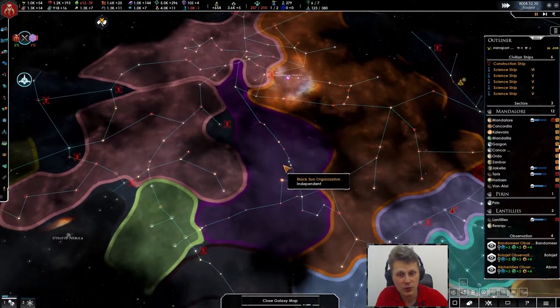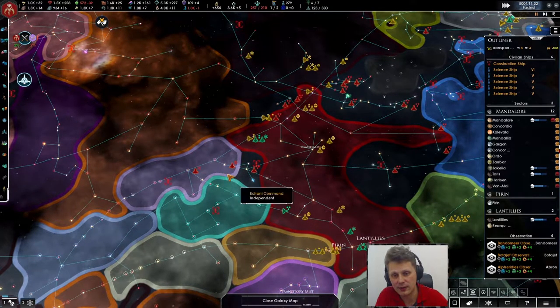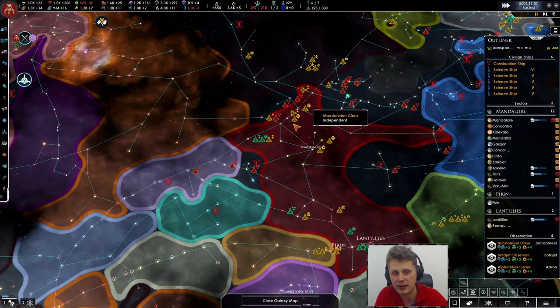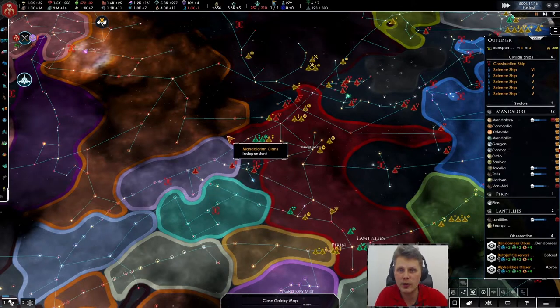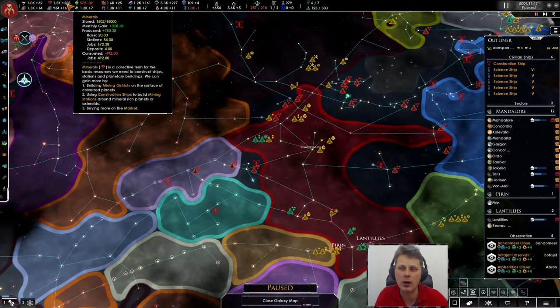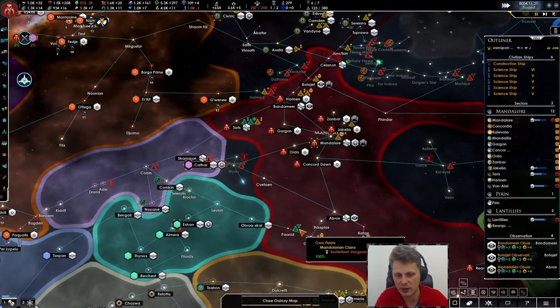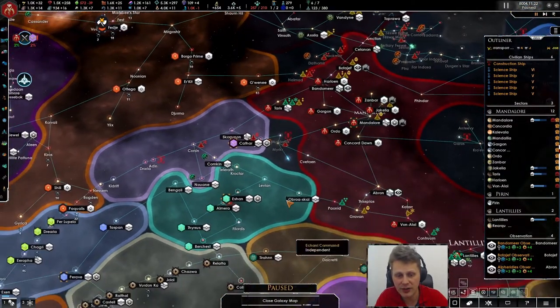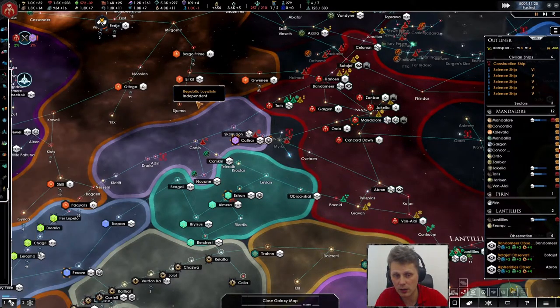We have some planets dedicated to that. Also, we will probably attack this region with two fleets at the same time. Hopefully we can deal with it then. We'll vassalize these guys and eventually integrate them when we feel the time is right. Look at that — that is absolutely gorgeous. We're making alloys like crazy!